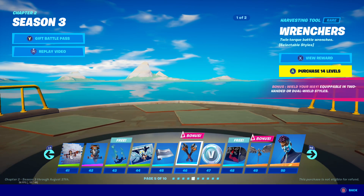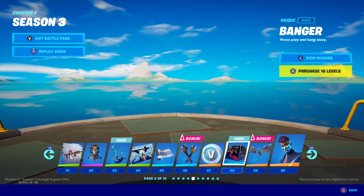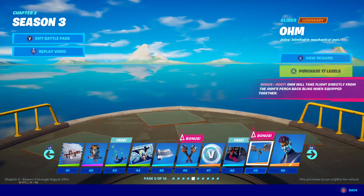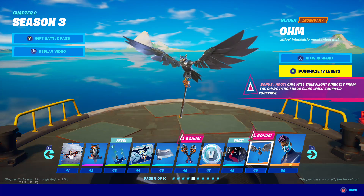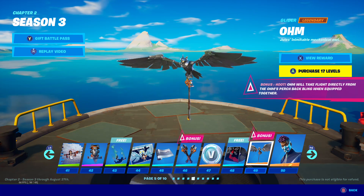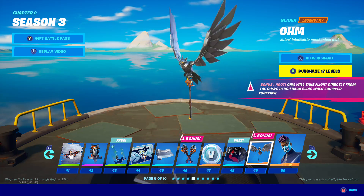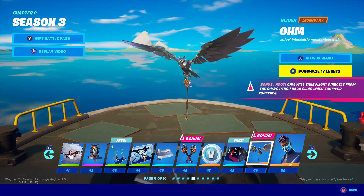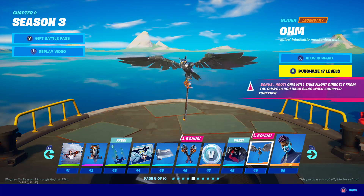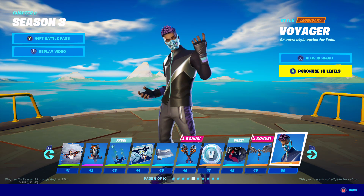Nothing wrong with this Battle Pass so far — everything is just so good, everything is just perfect. Amazing for the engineer. Got 100 V-Bucks. This is the most creative thing I've ever seen — it actually connects with the back bling. So you could walk in, and in Team Rumble you just jump out and the bird just pops out and you're flying in the air. This is by far the most creative glider I've ever seen. And of course we got the second style for Fade — looking cool, getting scary, really building up to the last one.